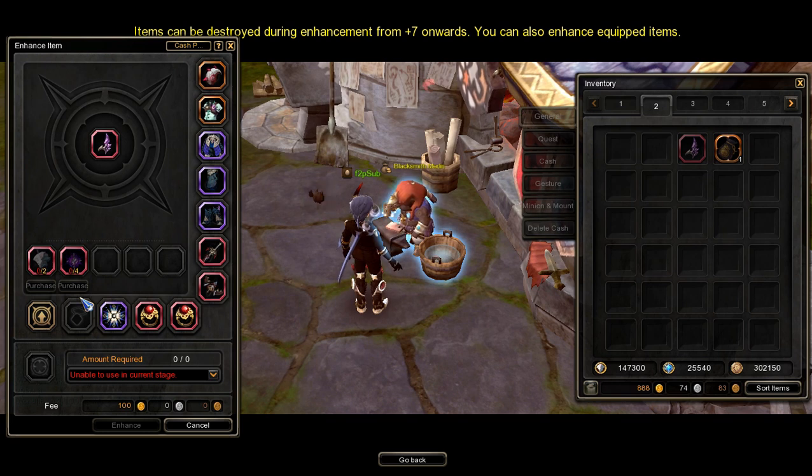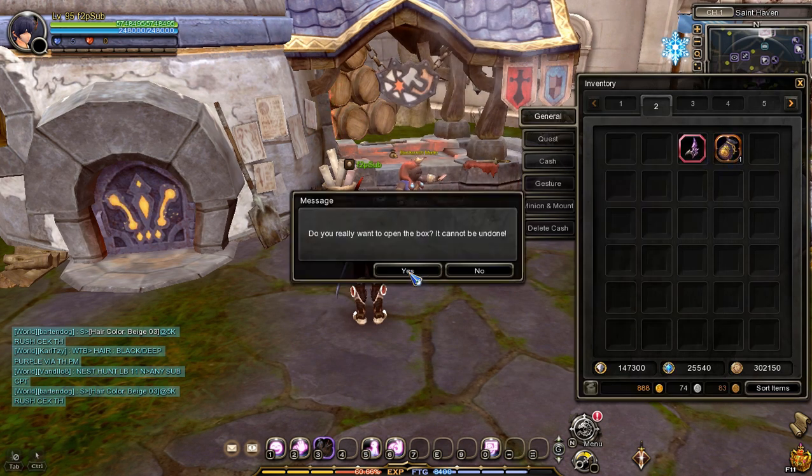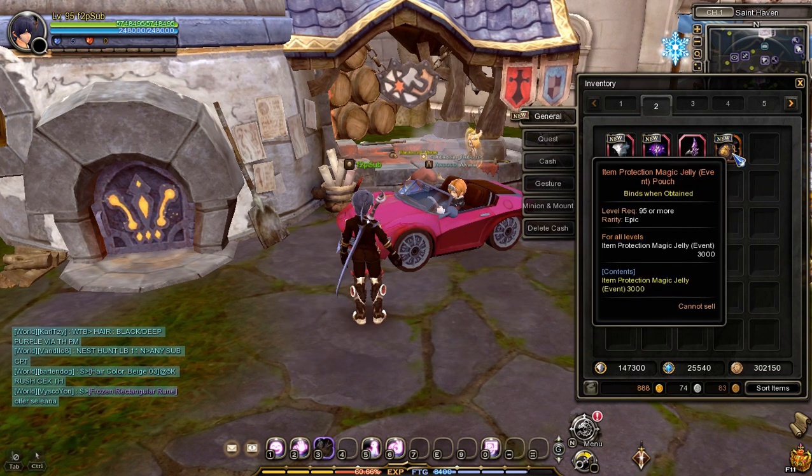To enhance the Minos Helm, you'll need two materials: Minos Librium and Flame of Minos. Open the Minos Enhancement Material Pouch, and after that, open the Jelly Pouch. You'll get enough Minos Librium and a Flame of Minos to enhance the Minos Helm once.